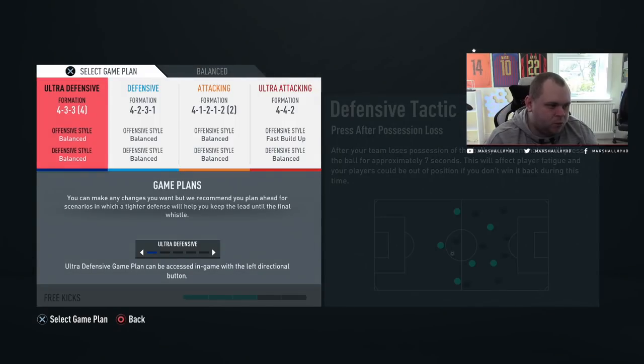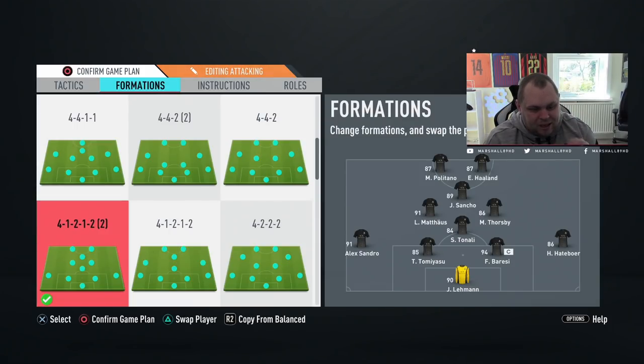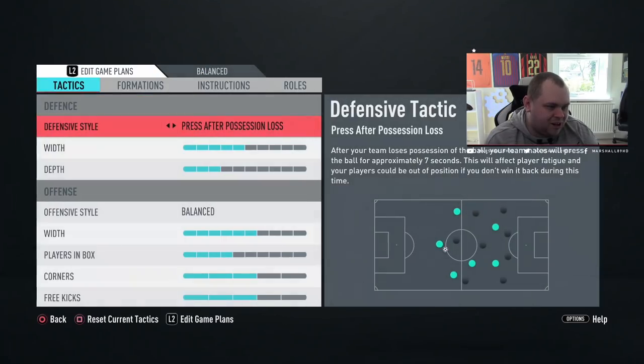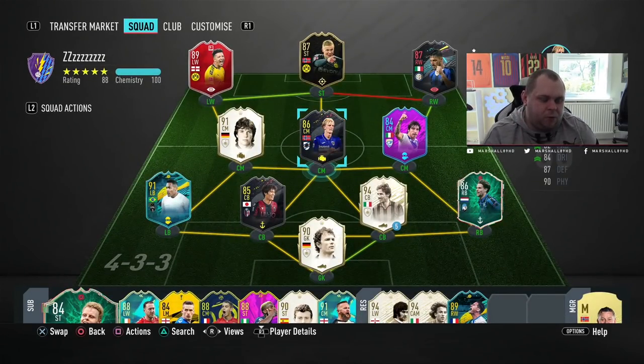In terms of custom tactics, with the team I've got laid out I've got to play a 4-1-2-1-2 - so this is going to be the formation of the day. Sancho, Mateus, Forsby as a right-side midfielder because he is right-footed, and Tonali at CDM. The instructions on Forsby - none, literally none. He can come away if he wants to. It's going to be very interesting with the high work rates. Zero games played - let's see what Morten Forsby is like in-game and if he's worth the unlock over the other two.